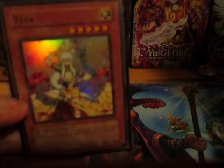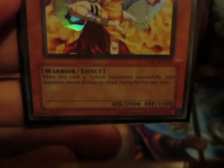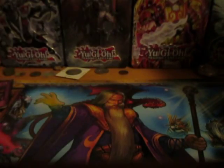Another one of my favorite monsters: Teva. He looks like a monk. He's only level 5, so you can tribute one monster to bring him out. When he is successfully tribute summoned, your opponent cannot declare an attack during their next turn. It's like Utopia's effect where it prevents combat damage, but with Teva your opponent cannot attack at all — which is especially good if they control a Toon deck.